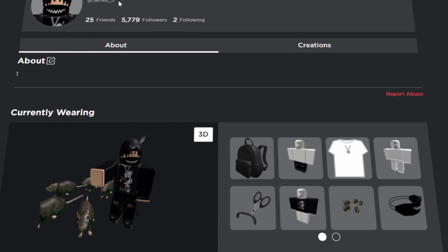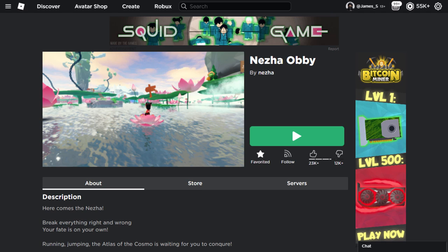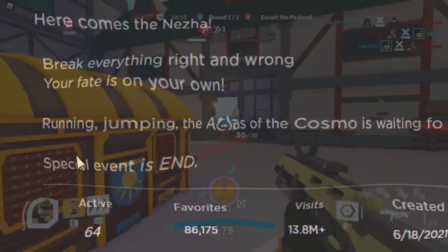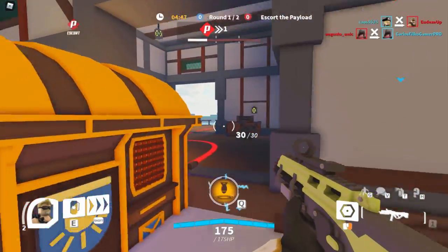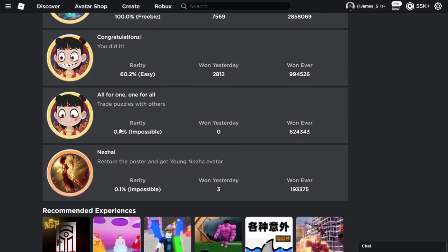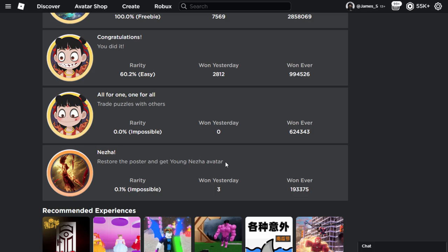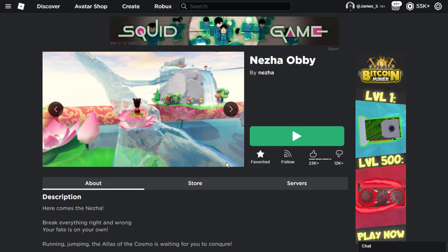I'm going to be using my James5alt account in this video. This account doesn't have many accessory prizes so it's basically perfect. Let's start off on the first glitched event - this one is called Nisa Obby. If I scroll down it says the special event has ended. If I scroll down and show you guys the badges, take a look at this - 'Nisa: Restore the Poster and get the Young Nisa Avatar.' This one has been removed from the game, however we can do a glitch to get under the map and still activate the prize.